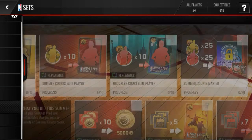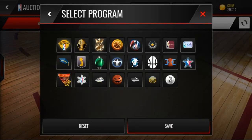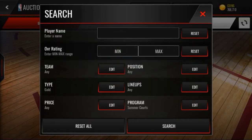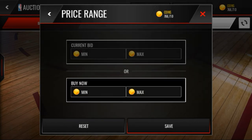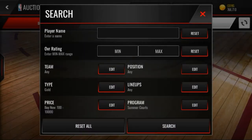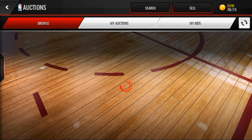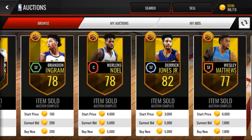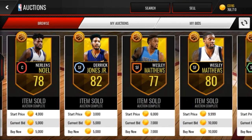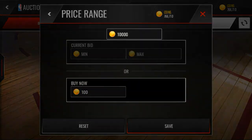And for another sniping filter, you can snipe the Gold Summer Quartz players for under 10,000 and then sell them for 20,000. Any of them pop up — yeah, see, they all sell. You gotta be fast and snipe them, and they sell for around 20k.